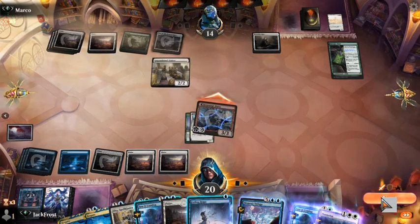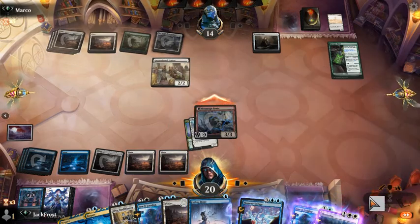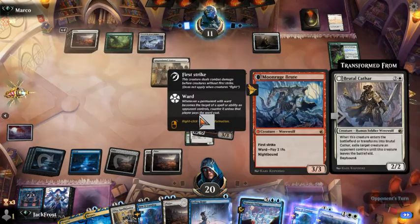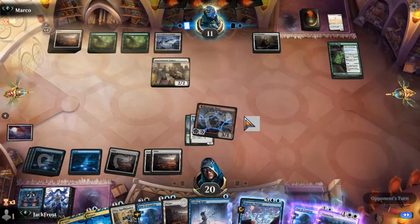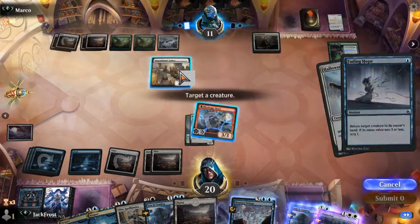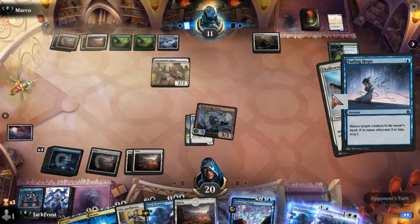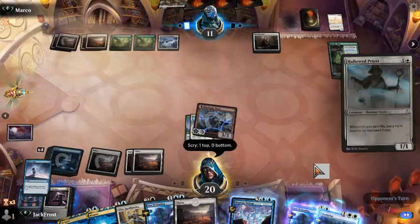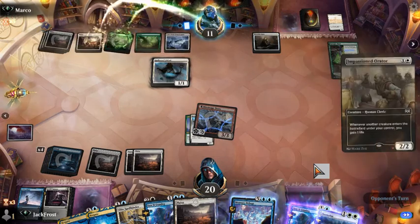Now that this is a 3-3, we're going to attack. It's a 3-3 with first strike, which is pretty nice. He has to pay 3 life if he wants to target it. We're going to Fading Hope and put this back into his hand, that way he doesn't get any counters on this. Wow, we got a Faithful Absence. That's pretty good. That is pretty strong there.